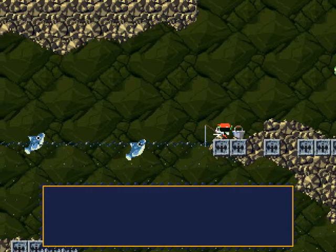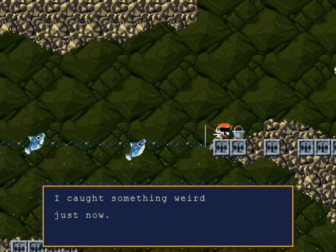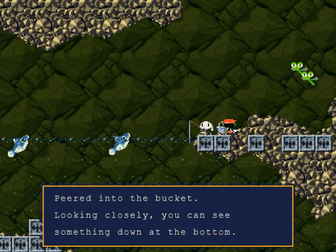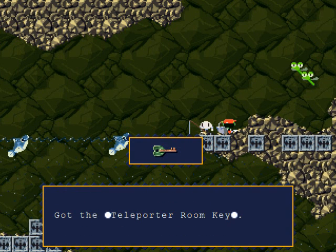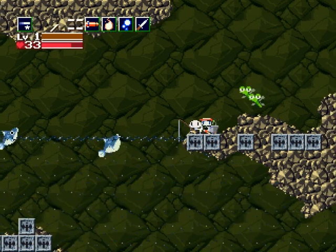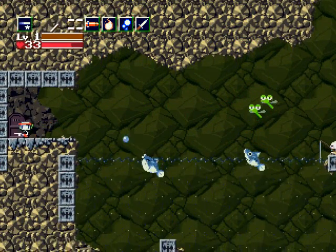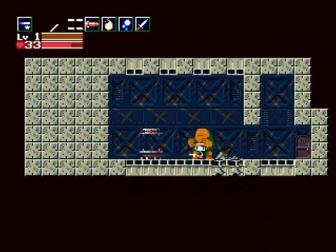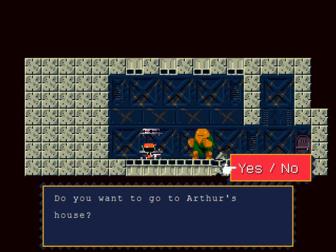Not really all that much wasted time, since I was showing you around the area anyway. Now she's over here fishing — she's like, oh hey, it's you. She just caught something. Let's check the bucket — the teleporter room key! Now go across here and into this room. The key to the room is just right there. Let's go to Earther's house.